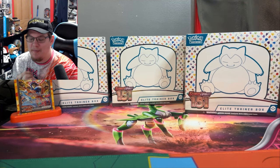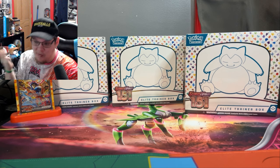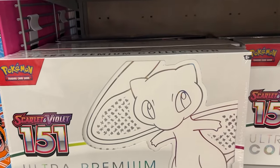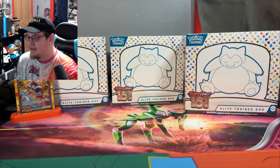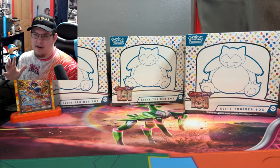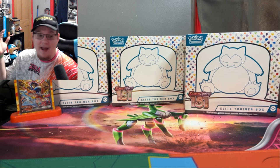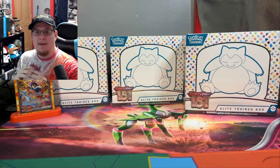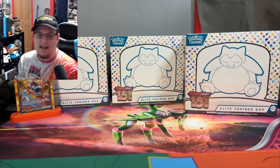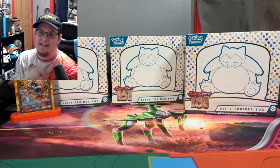Welcome back everybody to another Pokemon card unboxing. I went into my local Walmart and they had English 151 Pokemon cards in stock. They had the ETBs and a bunch of the old boxes with Alakazam and Zapdos. Those were not too hard to find but weren't super common. I haven't seen an ETB in forever, so I picked up three of them. They also had the big Ultimate Collector's Mew boxes — I didn't pick up any of those — but I did get the ETBs. Don't forget to like and subscribe and let's get into these.